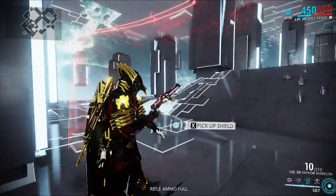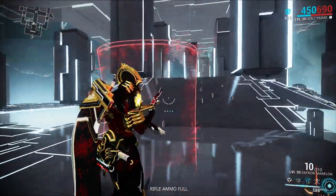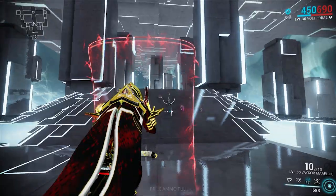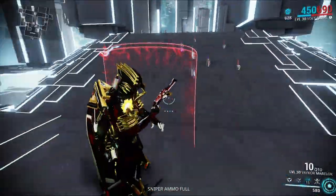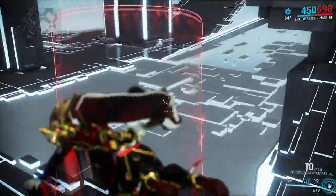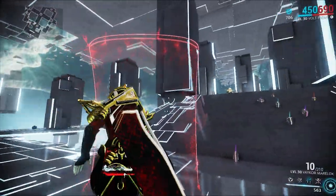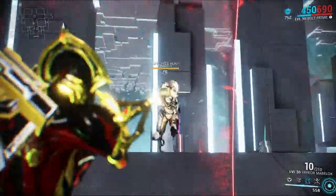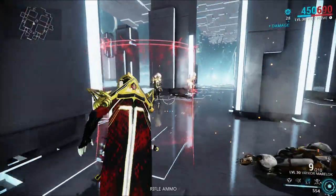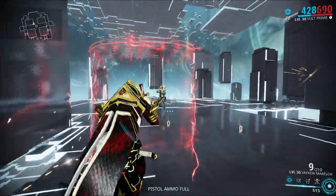The second and last thing about Electric Shield is that it can actually be picked up now — I think that's probably my favorite part of the Electric Shield rework. You can pick up the shield and it becomes mobile with you. Keep in mind though, it will cost energy to hold the shield, and the longer you hold it, the more energy it drains. So make sure you have a good efficiency build. Also keep in mind, you can only use your melee and your secondary weapon — you cannot use your primary while holding the shield.